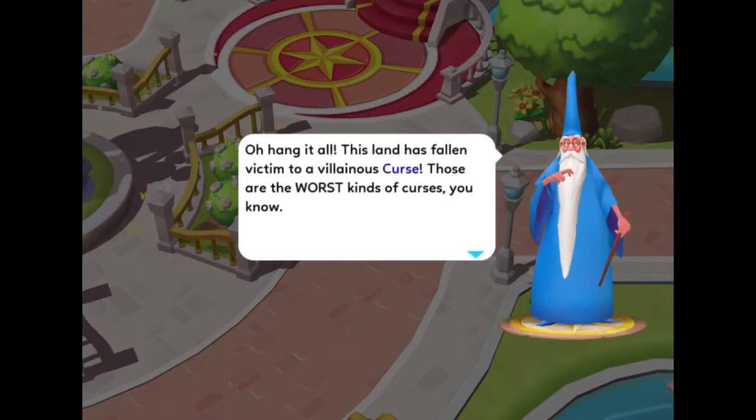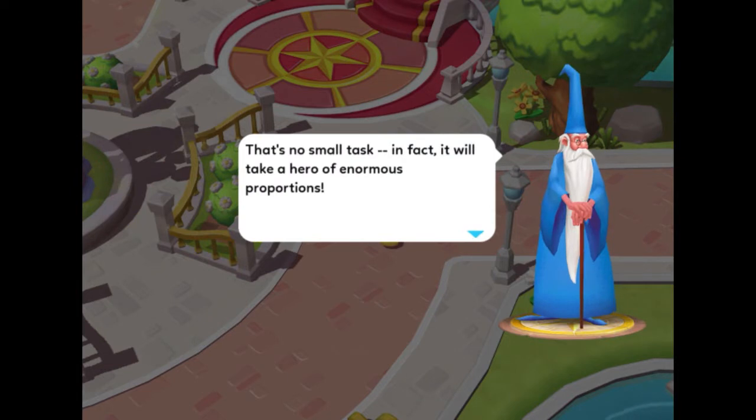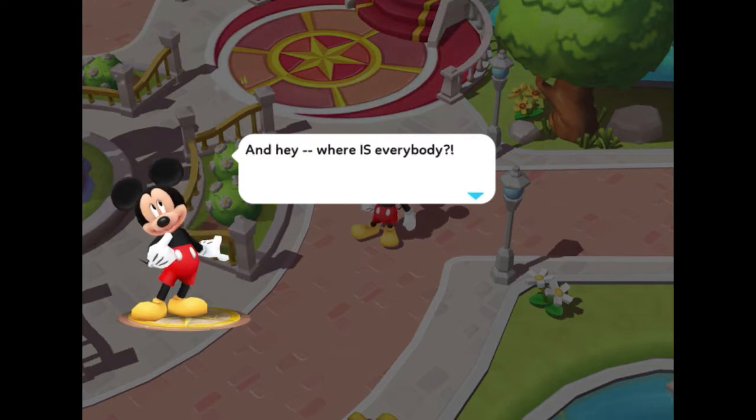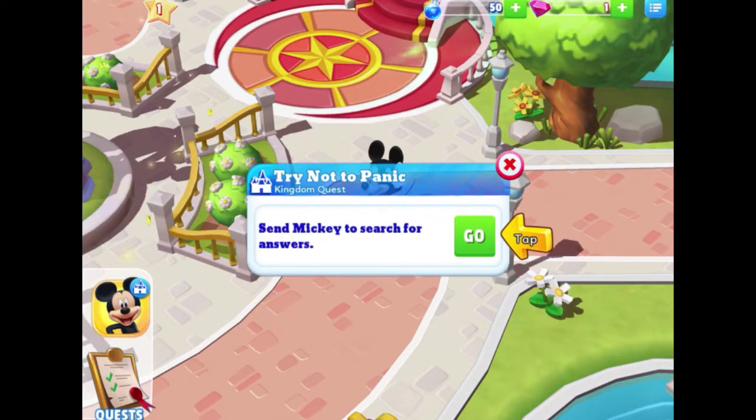There is Merlin — I love that Merlin is in this game! He says: "Oh hang it all, this land has fallen victim to a villainous curse — those are the worst kinds of curses. This darkness will have to be lifted and the entire kingdom rebuilt. That's no small task — in fact it will take a hero of enormous proportions." And Mickey responds: "Gosh, who turned out the lights? Where is everybody? I better take a look around." Here's a quest called 'Try Not to Panic' — it's a kingdom quest.